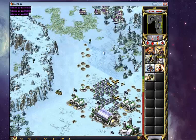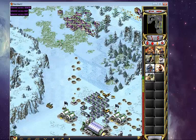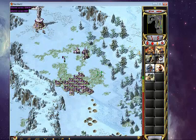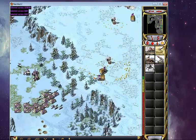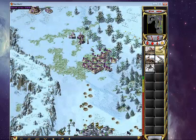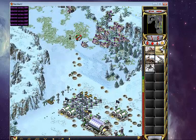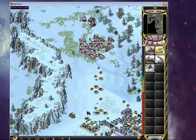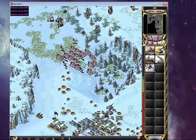Here he comes with his Rocketeers. At some point I just kind of end up saying, forget this — I'm going to attack. I'm running out of money. He's probably got a base on the bottom left. I need to finish this game off. At some point, like I said, it's just kind of like, alright, let's get this over with and attack.